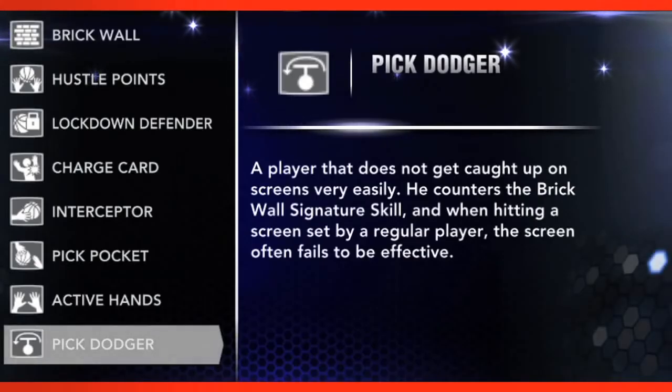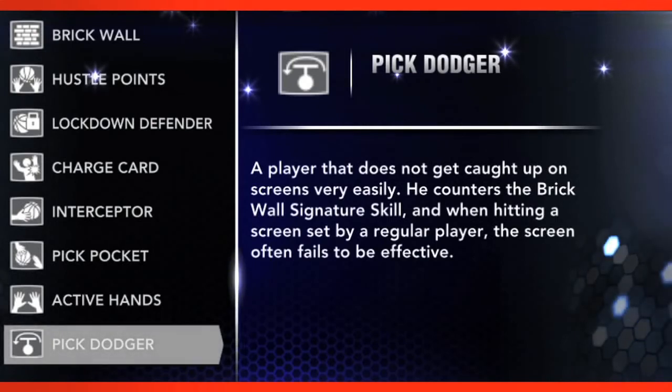One of the new signature skills we created on the defensive side of the ball is the Pick Dodger — he's a guy that doesn't get caught up on screens very easily. When we have different resolutions for when a player hits a screen, he can either go around it or under it, but sometimes he gets clobbered by it. A Pick Dodger actually has an easier time going over it and around it, and he can keep up with the ball handler a little better.